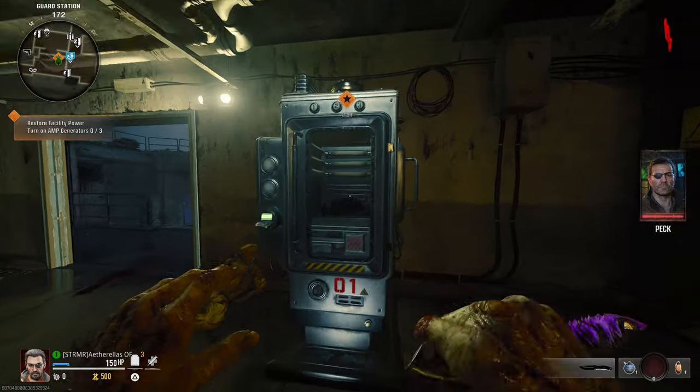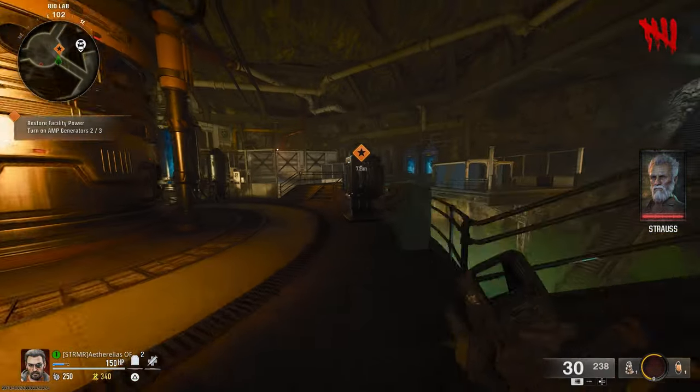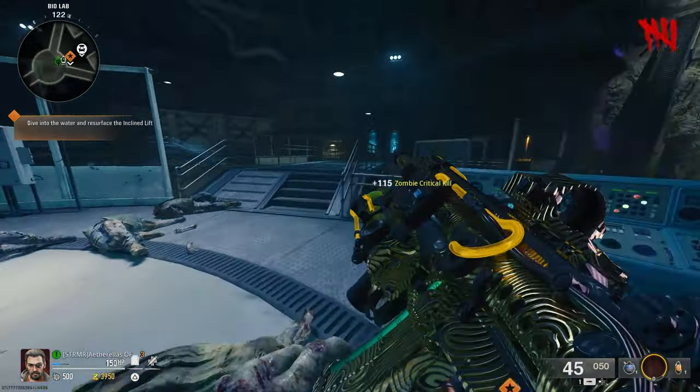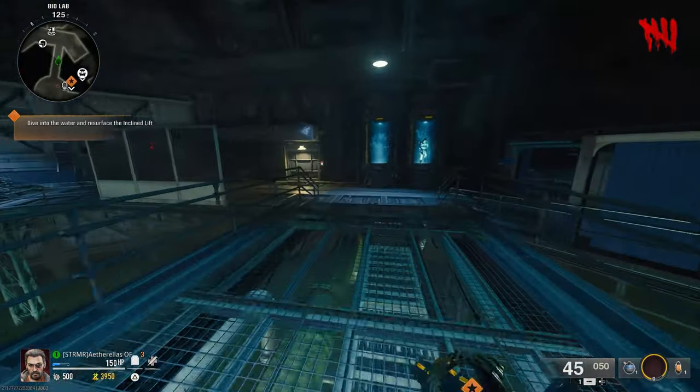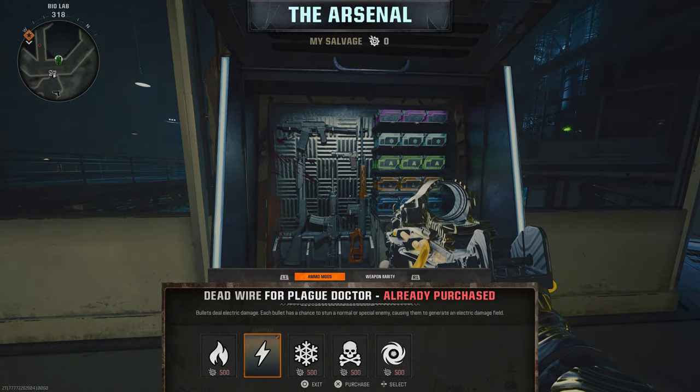First thing you're going to need to do is turn on the power by activating the 3 amp generators across the map. Once the 3rd generator has been activated, you're going to need to accumulate 500 salvage, and then make your way across the bridge to the weapon upgrade station and purchase the Dead Wire ammo mod.